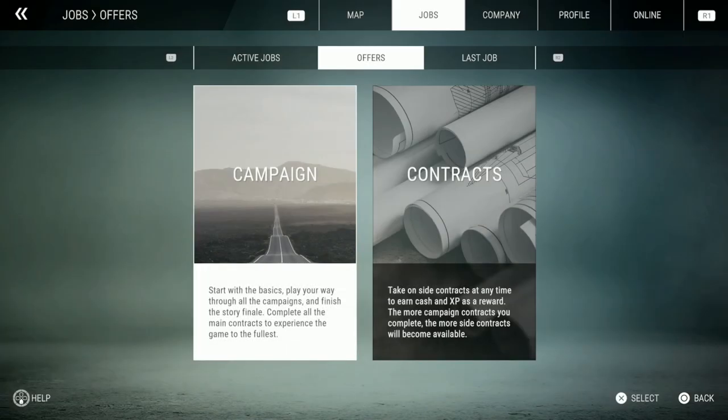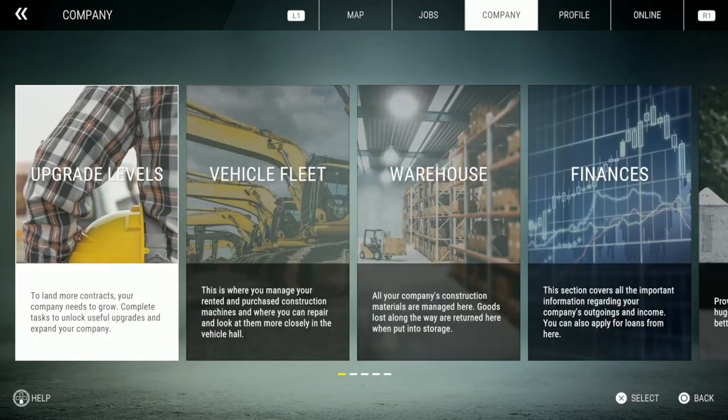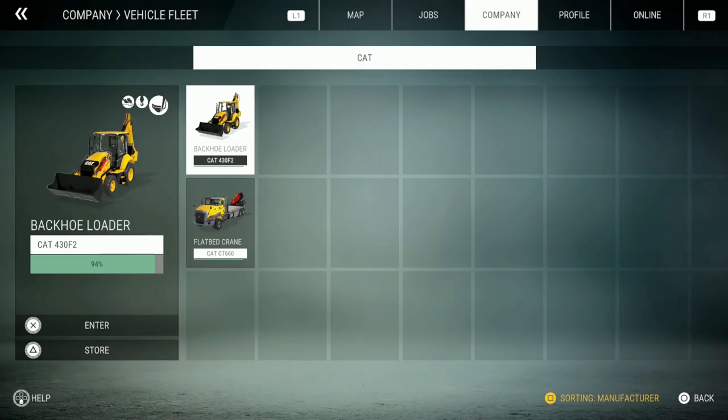Now I can actually play with friends. To run your business successfully, manage your company from the company menu. We got upgrade levels, our vehicle fleet — here you can find other construction machines in your possession. Purchased and rented vehicles can be returned, sold, or stored in the vehicle hall. When you take out a construction machine from storage it is placed on a free space on your company premises. You can recognize the vehicle you are currently using by the steering wheel icon.